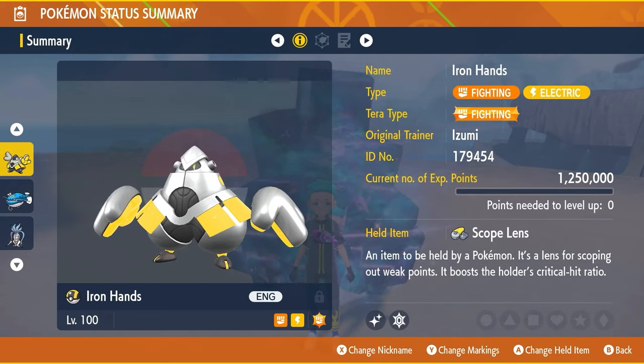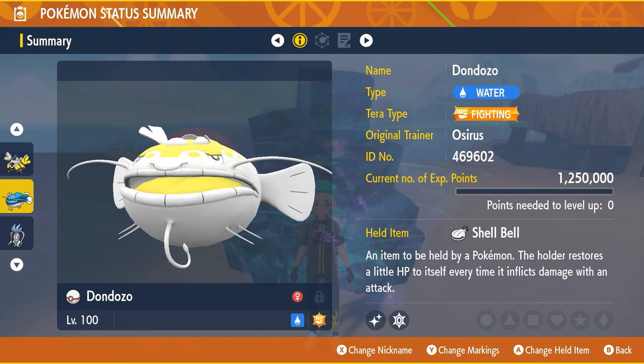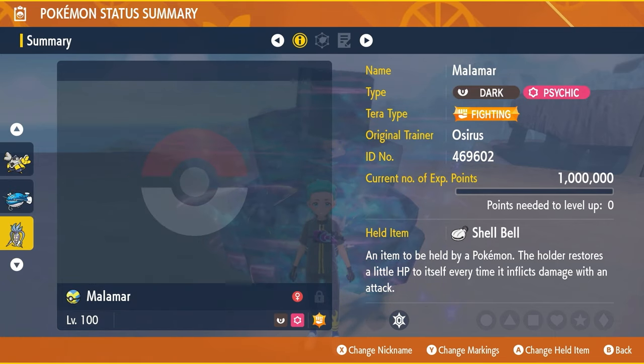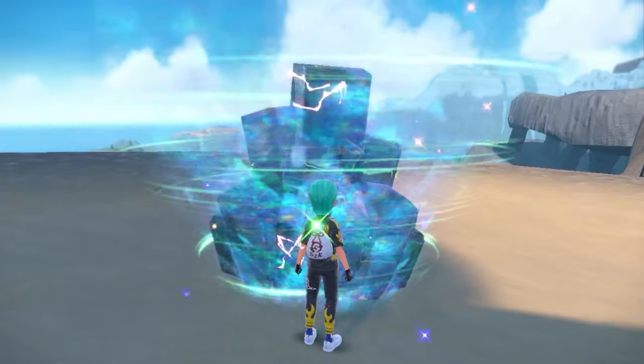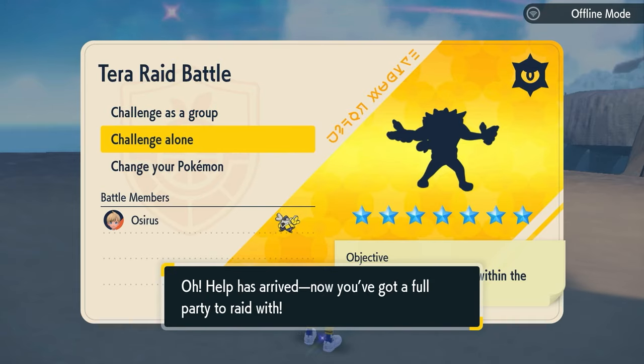If you want some alternative builds, we've already covered the Dondozo build on the channel — that'll be linked in the description as well. And the Malamar, which is a very consistent, very fun build to use. But going into today's video, we'll jump into the raid now and I'll show you how easy it can be to run through this with Ironhands.